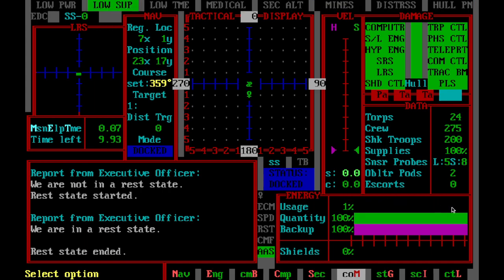Finally, this is your energy usage right here. Right now we're barely using any because we're still in port. This is your backup power right here — if you're into your backup, you don't have long for this world, but it's there if you need it. Hopefully you'll never have to dip into that. And when your shields are up, they will show up here. That'll be covered in a future tutorial when we cover combat.